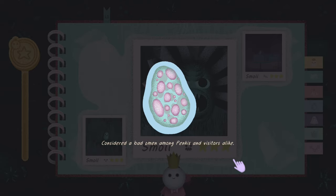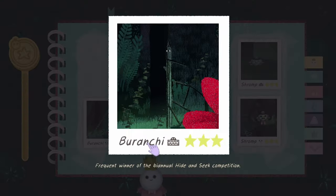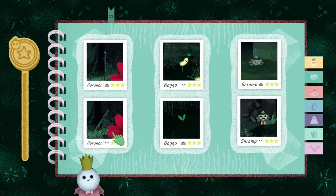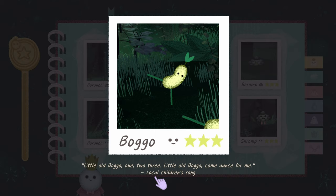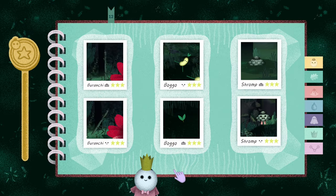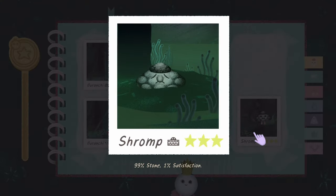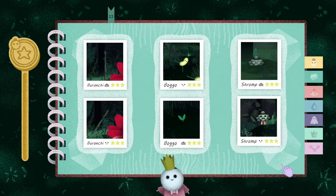'Small: last words of a visitor.' 'Considered a bad omen among Pinkies and visitors alike.' Smalls - you gotta stay away from those. 'Branchy: frequent winner of biannual hide and seek competition.' 'Boggo: one two three little old Boggo come dance for me - local children's song.' These are little sprouts that's why they're so easy to miss, but there's a little park sign that explains them. The game does a pretty good job at guiding you towards the harder to find ones.